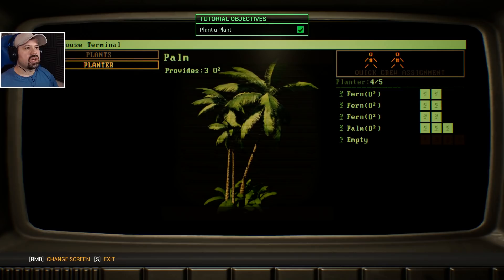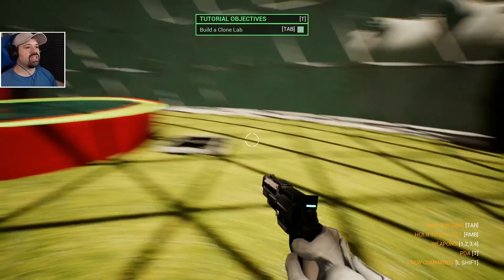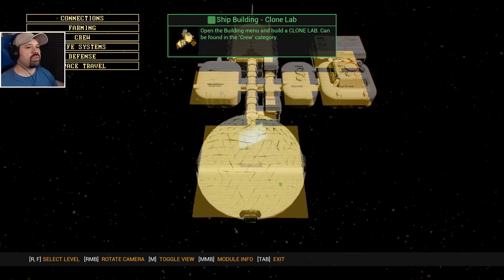Plant a plant — it already sees it as accomplished! Assign a gardener — we already did that. Build a clone lab — okay, that's the next step.